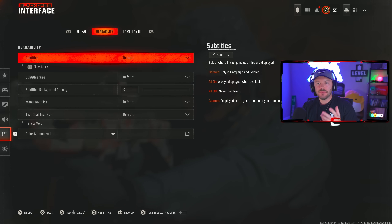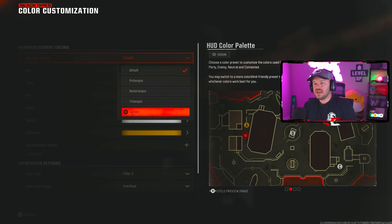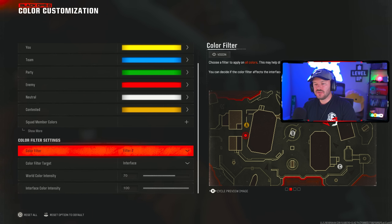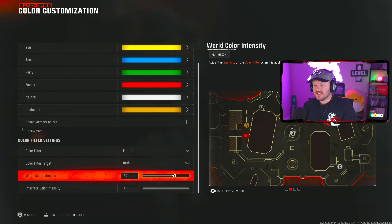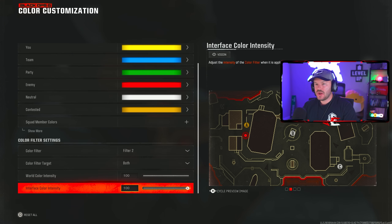For the interface tab, under readability go down to color customization. You can change the color palette to custom if you want. What really matters is the color filter — put that on filter 2, set to both. Have the color filter intensity at about 80 to 100 and interface intensity at 100. Filter 2 makes your game look very vibrant and crisp — some COD games look real dull, but with these settings it makes all the difference.